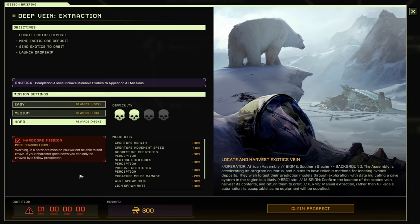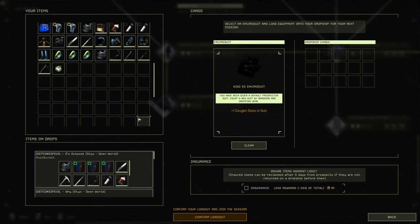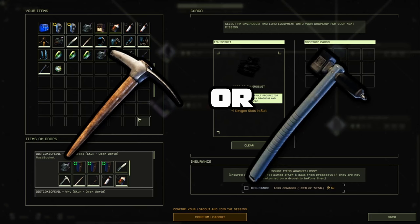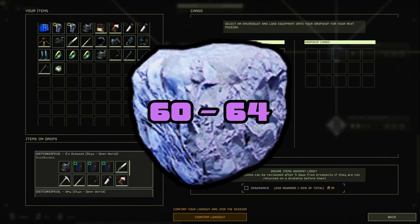We're going to hit Claim Prospect. As far as your loadout goes, you can do this with nothing as long as you have an iron pickaxe. Iron pickaxe or MXC pickaxe are the lowest tiers you can use on an exotic node and still get 60 to 64 exotics per run. I highly suggest at least using a pickaxe.